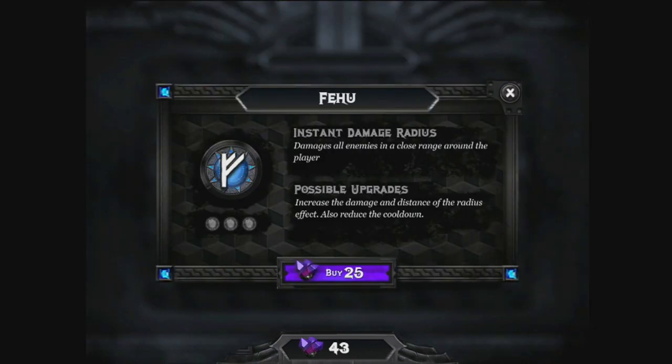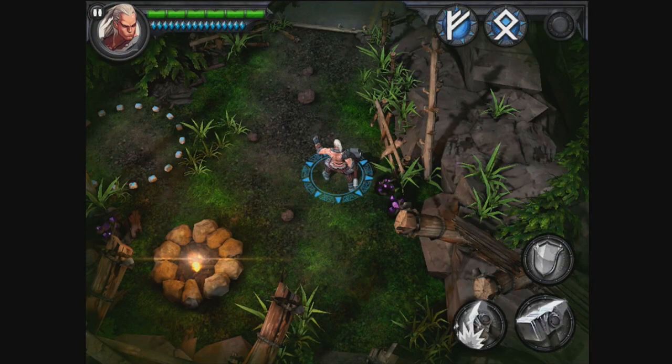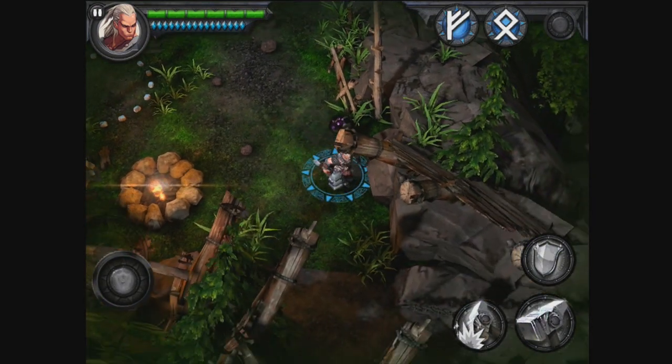So I'm going to actually upgrade Feehu because it's quite decent. The possible upgrade increases the damage and distance of the radius effect and reduces the cooldown — that's pretty decent. The next upgrade costs 100. Now there is no in-app purchases as far as I'm aware, but the developer may add that if they choose to.